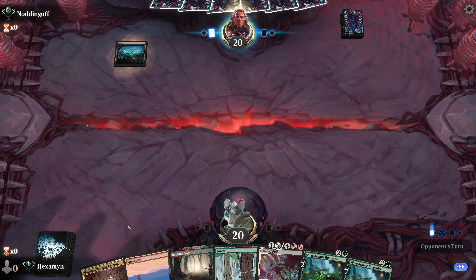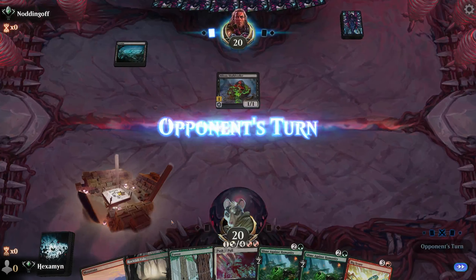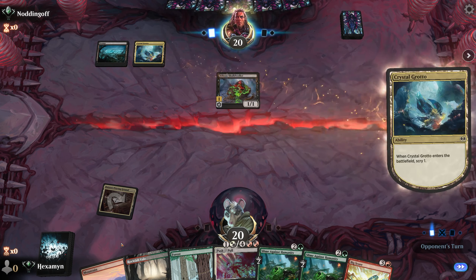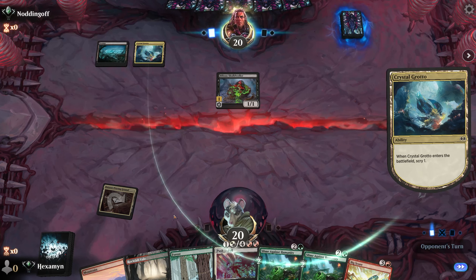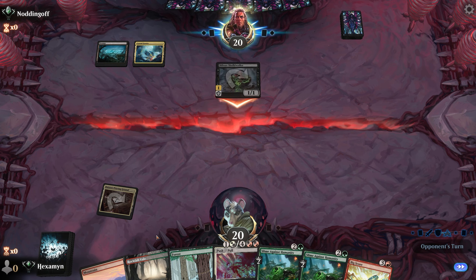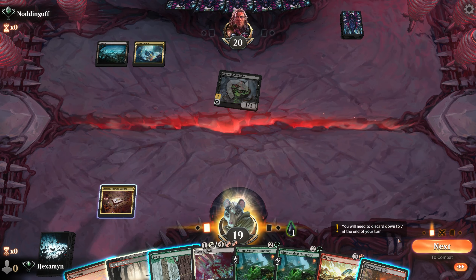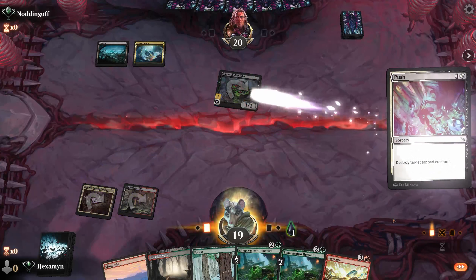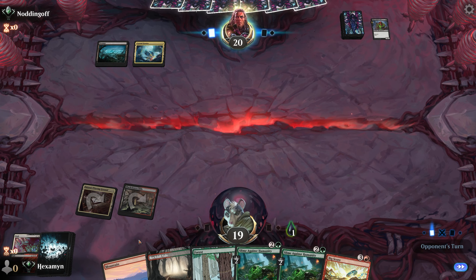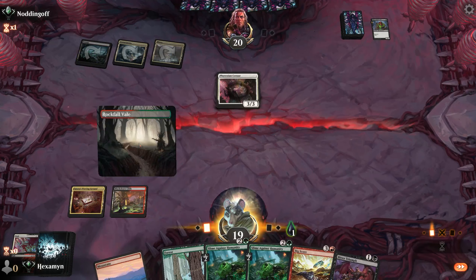Game 3: on the draw with a couple of Slime Against Humanities and Push // Pull. I've been trying to make a Slime Against Humanity deck since this set came out — started with 36 of them, then whittled down to a nice balance. We've got eight in this deck, though you could play more if you didn't want the split cards and wanted to go full ooze tribal. Opponent plays Bilious Skull Dweller, a 1/1 with Deathtouch and Toxic 1. We'll Push it — it's a Sorcery — to get it into our graveyard.